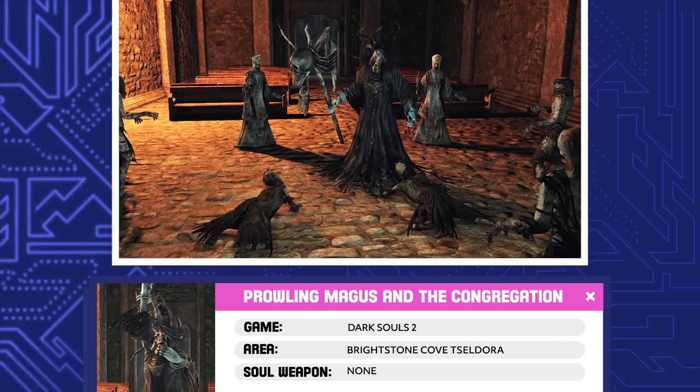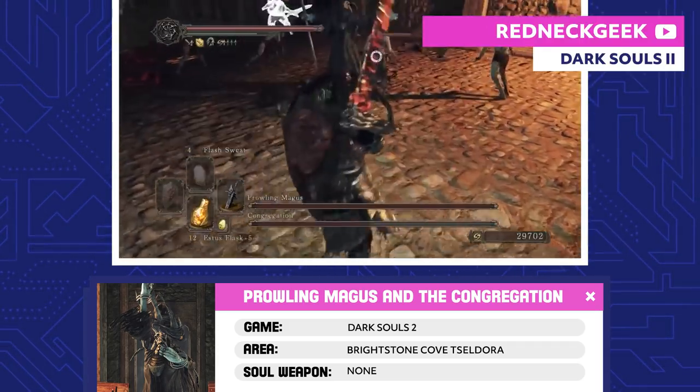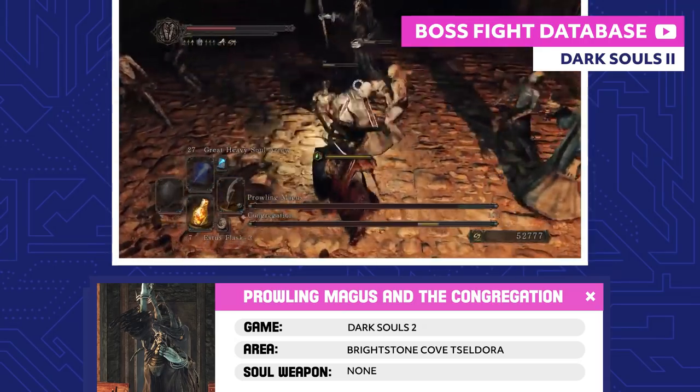Prowling Magus and the Congregation. Since the spiders took over Brightstone Cove Tseldora, Magus has been leading some of the villagers in the practice of dark arts. This warlock has been taken over by dark magic, and he puppets his congregation to carry out his orders.